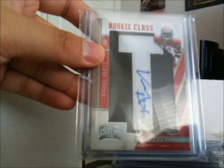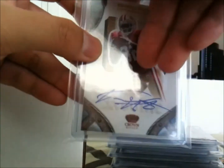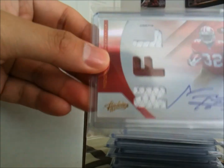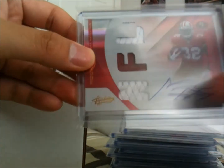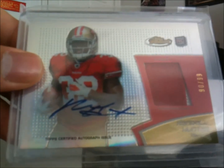There's a Letterman Auto out of 300. An on-card three-color jumbo patch out of 299. An RPM on-card out of 299. And the very last card for this installment — to finish off the Kendall Hunter showcase — is a two-color patch three-break from Topps Finest, numbered 90 out of 99.